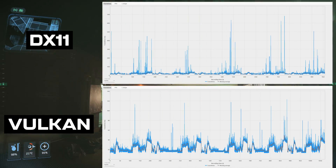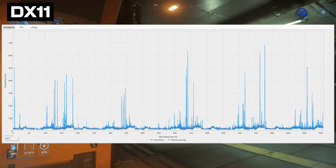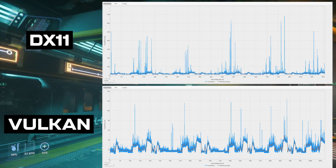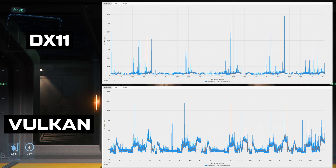If we look at the frame time graph, you're going to see there's quite a significant difference. The DX11 graph scale runs from zero to around 700 milliseconds, whereas the Vulkan one is from zero to around 140 milliseconds. With DX11 there are many, many more spikes where performance just falls to pieces — loads of spikes around the 400 millisecond mark and above, some up to 700 milliseconds. Performance is really choppy. But with Vulkan it's much more smooth and steady, similar to what we found when we tested the Nvidia cards.